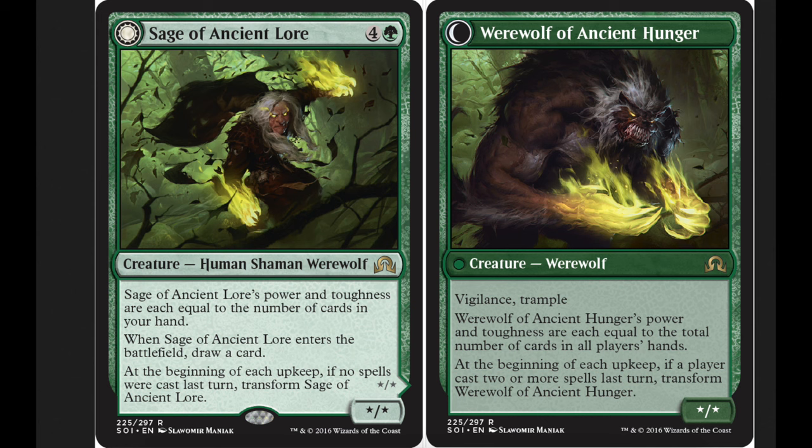The problem is you transform it into the Ancient Hunger, which has vigilance and trample. Werewolf of Ancient Hunger's power and toughness are each equal to the total number of cards in all players' hands.